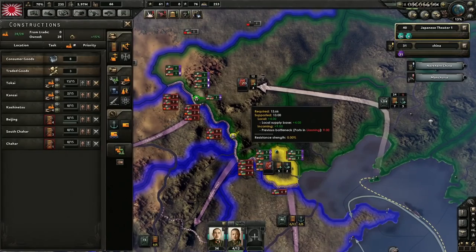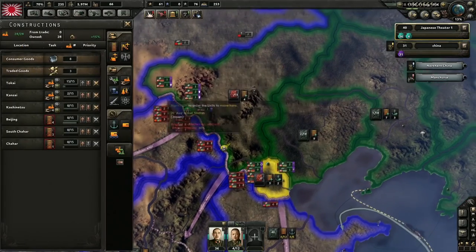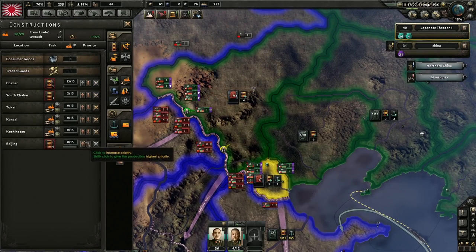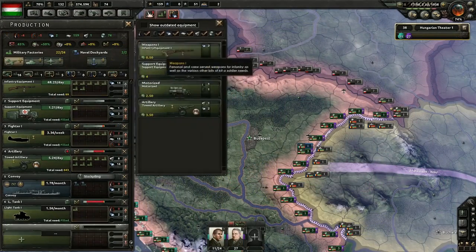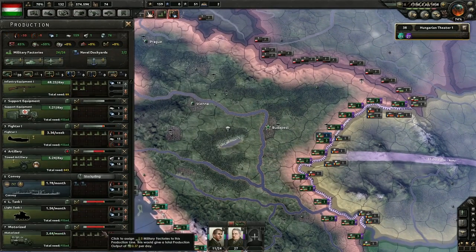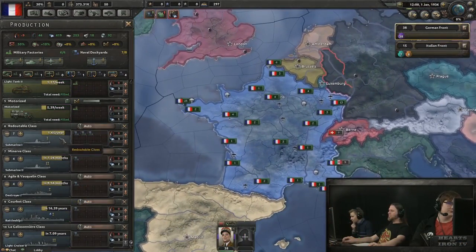Civilian factories are used to build and repair constructions, including things like air bases, air installations, transportation infrastructure, fortifications, and other factories. Military factories are used to produce equipment, which is required in order to deploy your land and air forces. Dockyards produce your naval vessels, including surface ships and submarines.